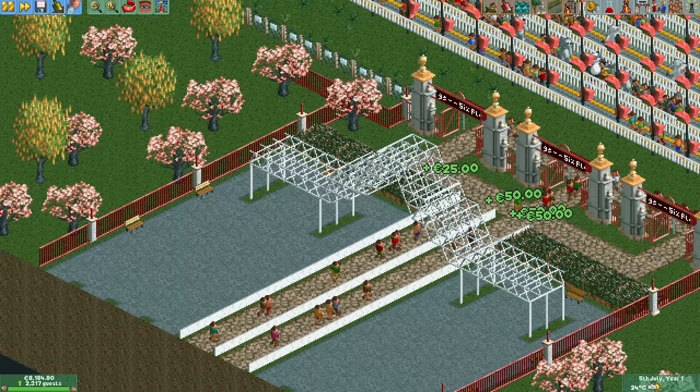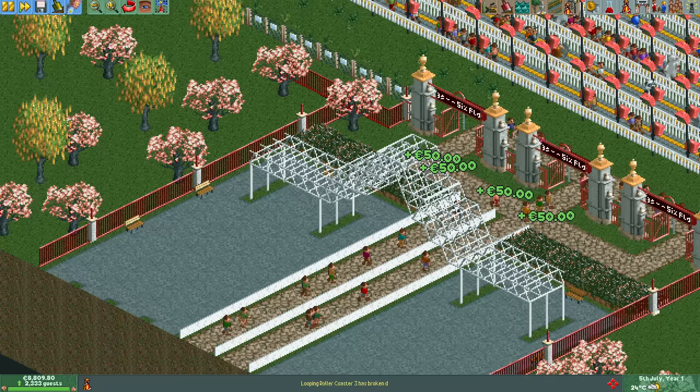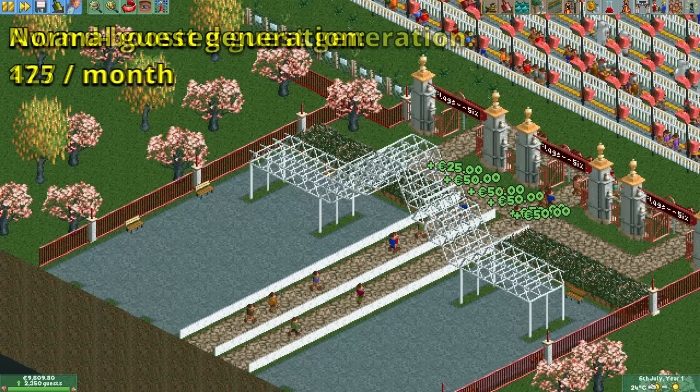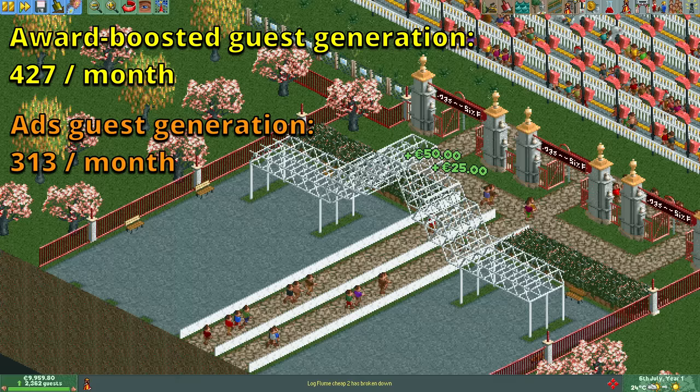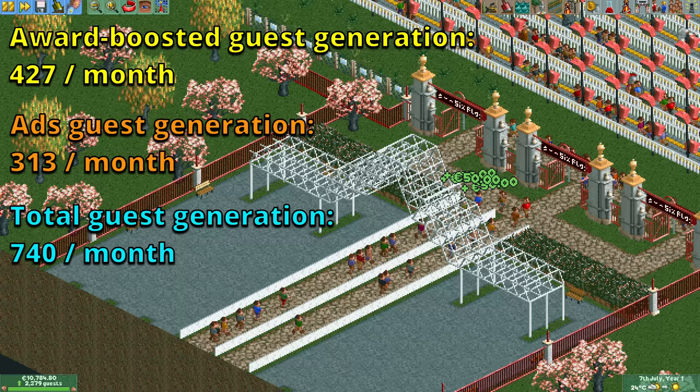We now have four awards and this is the fastest guest generation I have ever seen — it's absolutely ridiculous how many guests are spawning. To break it down: the normal guest generation here is about 175 guests per month. The awards increase this by a factor of 2.44 to about 427 a month. The advertisements independently generate another 313, for a total of 740 guests per month, or about 1.8 per second. With this guest generation rate you would beat Amity Airfield in only just over half a year.